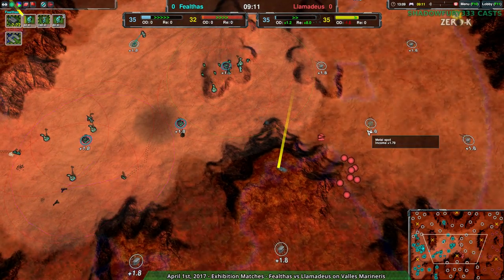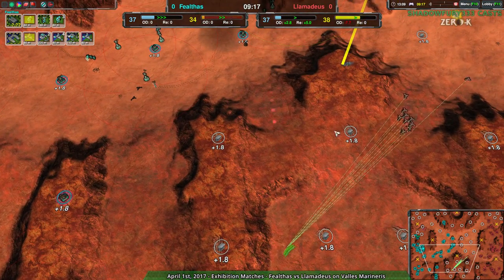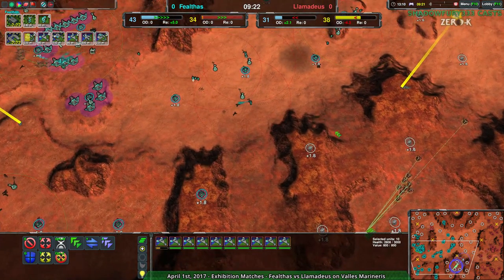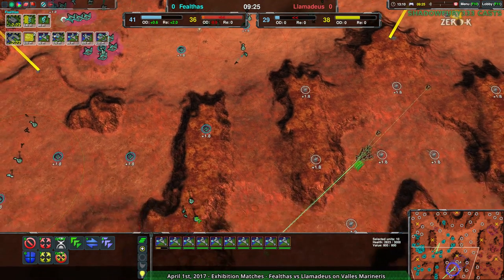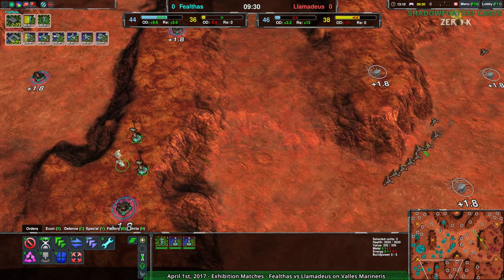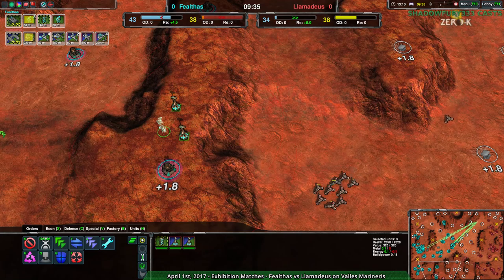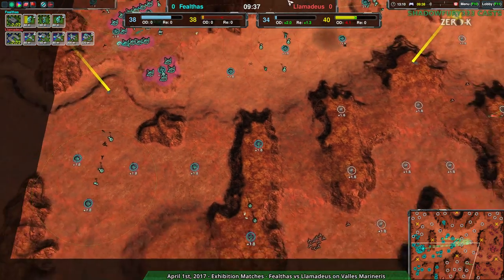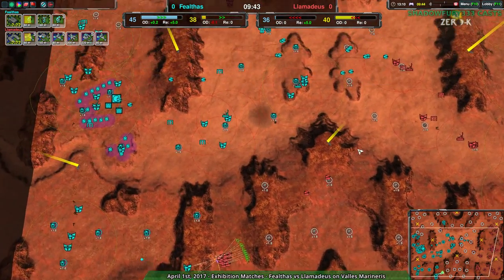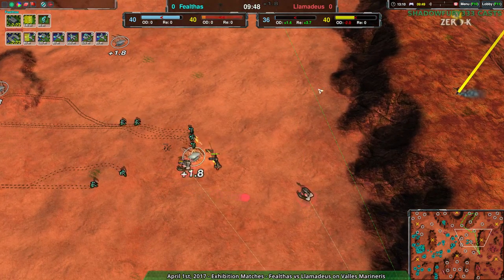Their radar coverage is not that great — they probably predicted or just saw the daggers coming through the pass into the lower area and decided to react. I think that was a useful coincidence. Now with a couple of Lotuses in place, this is still tricky. Fealthas is going to the north trying to set up distraction attacks. Llamideus is not bothering with those Lotuses — does not want to try to get through them with daggers, which is probably a wise idea.